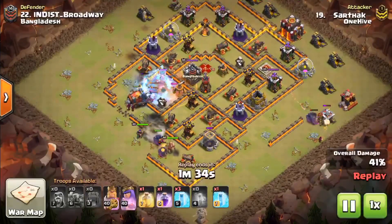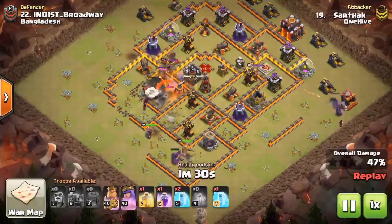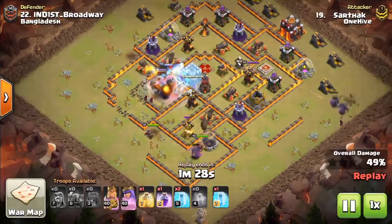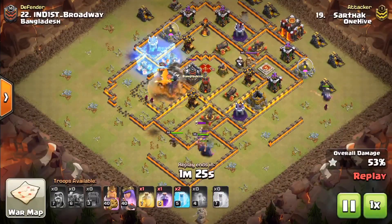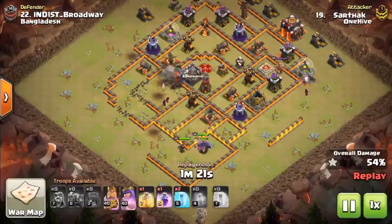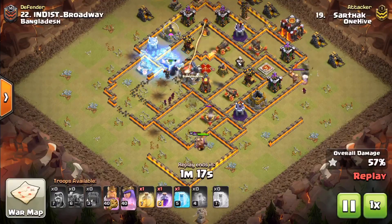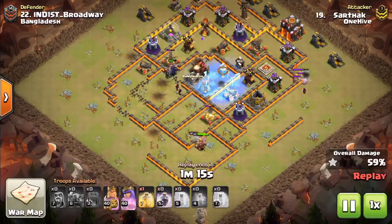Watch these freezes coming in on the CC troops and the Inferno — the CC is getting caught in it with the Queen. He's getting huge value out of those freezes, pushing that wall wrecker deep into the base. Looks like the Queen walked him a little bit, but that was fine. The wizards were able to finish off that big dragon. Now watch this wall wrecker coming into the final little area.